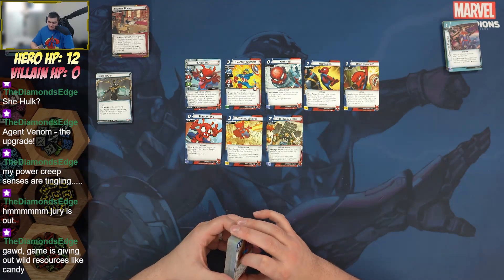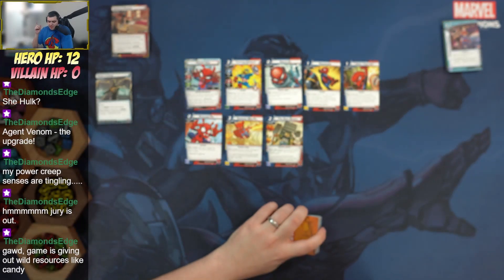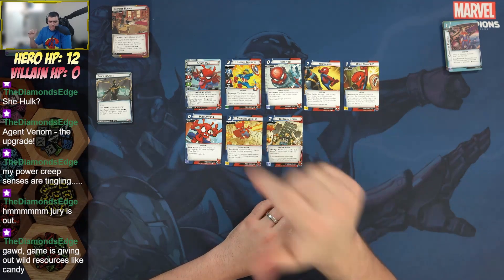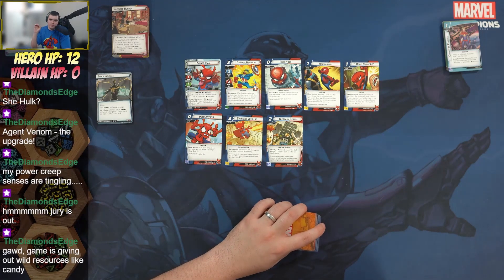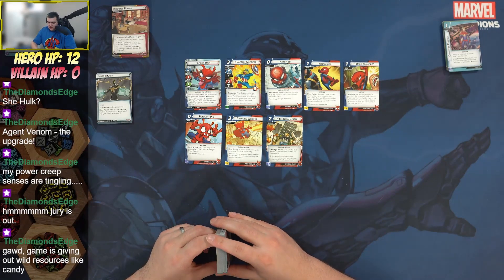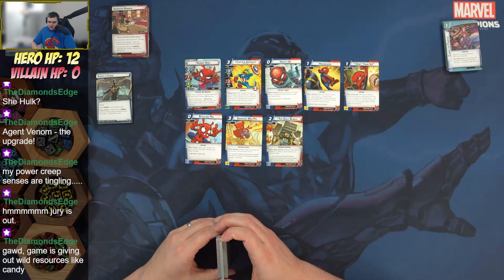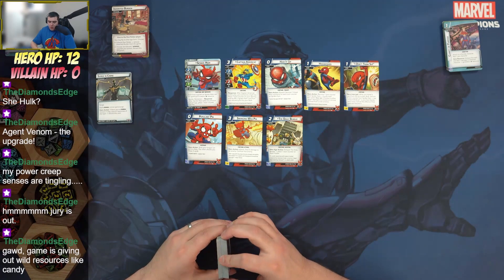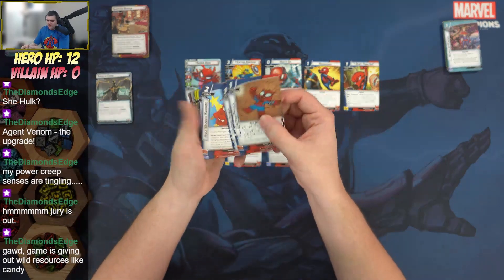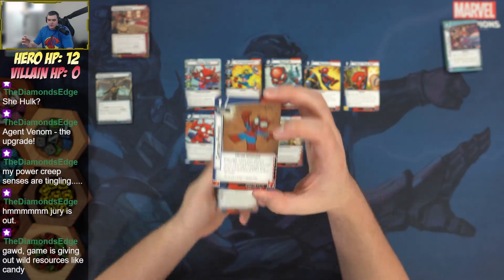Daily Beagle: exhaust it, place one toon counter on Peter Porker. When you flip to alter ego, assuming you do one basic recovery with Daily Beagle, every trip home gives you at least three toon counters: one for the recovery, one for Daily Beagle, and one for Daily Beagle the next turn. That's three wild resources — you can play Captain Americat right there. Cartoon Physics is a superpower. Every single one of his cards has the Cartoon trait, and he's also Cartoon-traited.